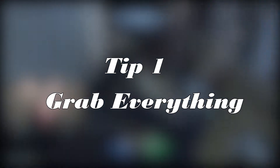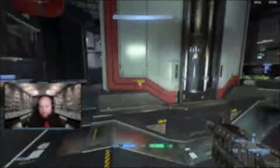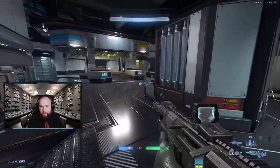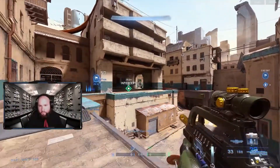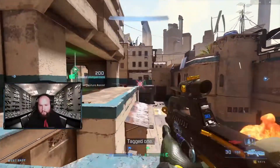The very first tip: grab every single weapon when you see it. Every weapon in Halo Infinite has strengths and is viable — except for the disruptor, just don't grab that. Having a secondary weapon is vital to surviving and maximizing your overall kill count. It's much faster to swap to a second weapon than it is to wait on any of the reload animations to complete.